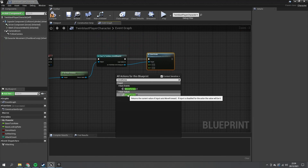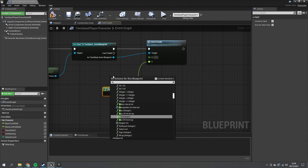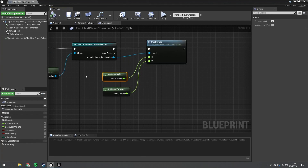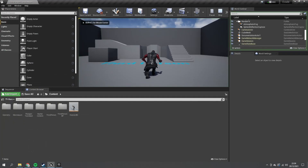The X and Y values come from the existing thumbstick inputs: 'Move Forward Axis Value' is the Y axis and 'Move Right Axis Value' is the X axis. Plug those in accordingly. Whilst evading, movement is also triggered since it's tied to those same axis values, so the animation should match where the character is actually moving. Compile and save.